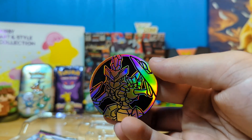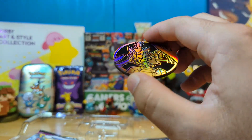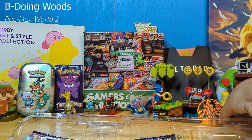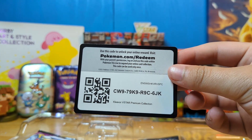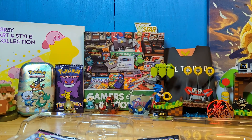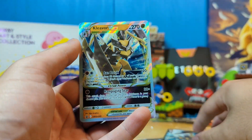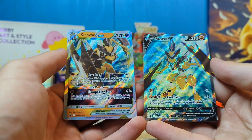We have the very rainbow-looking Kleavor coin — way bigger than the X and Y coins I collected. This is a huge coin. It's Kleavor day! We'll put that to the side. There's the code card for the entire box. And of course, the main stars of the set: the Kleavor V-Star and the Kleavor V Full Art promos.